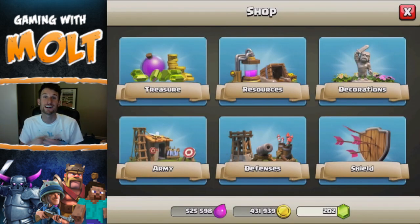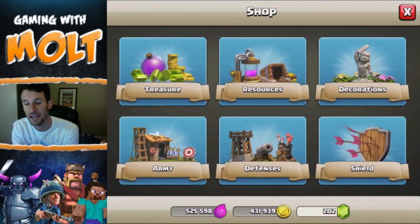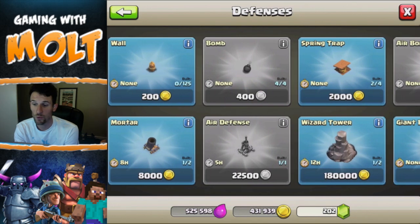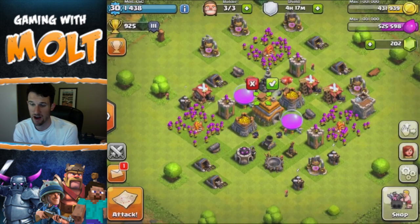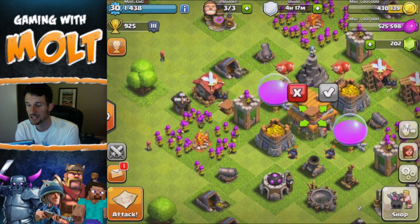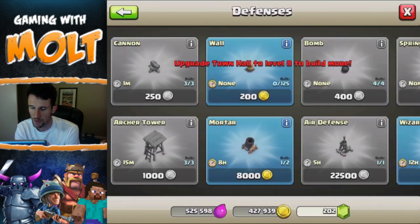We've got a whole bunch of stuff to go off and build — we have nothing in our army camps. I believe we can build another mortar and another wizard tower. I'm going to go ahead and put down these spring traps though, since they don't really take builders or anything, so we're going to put those down.